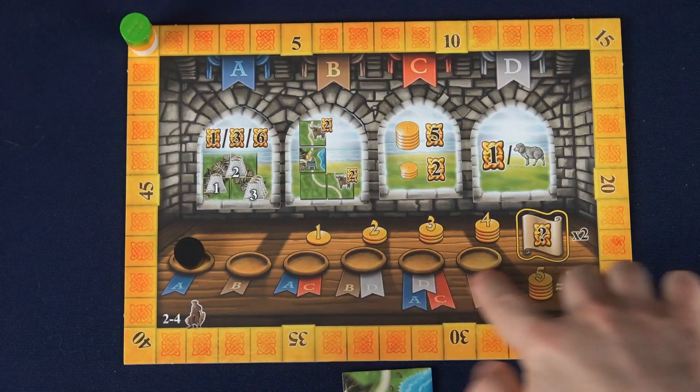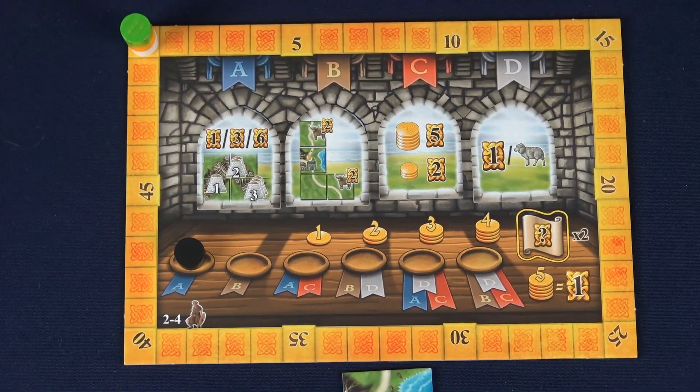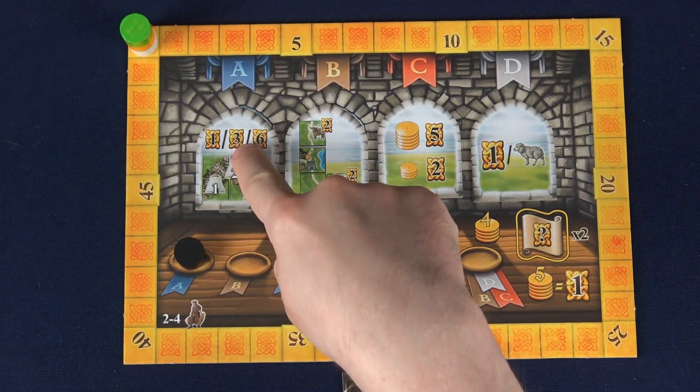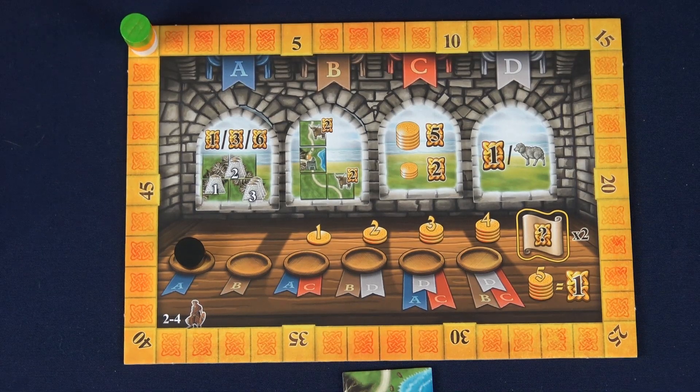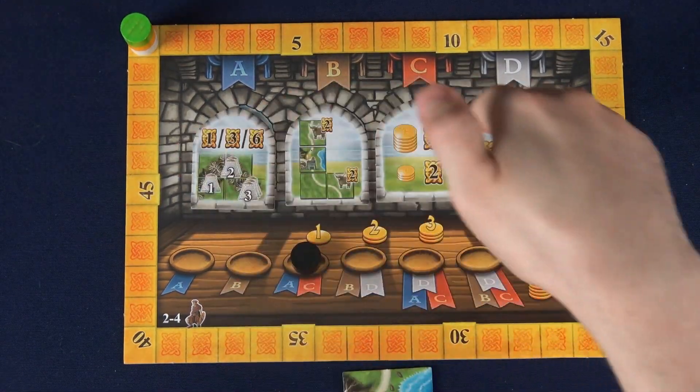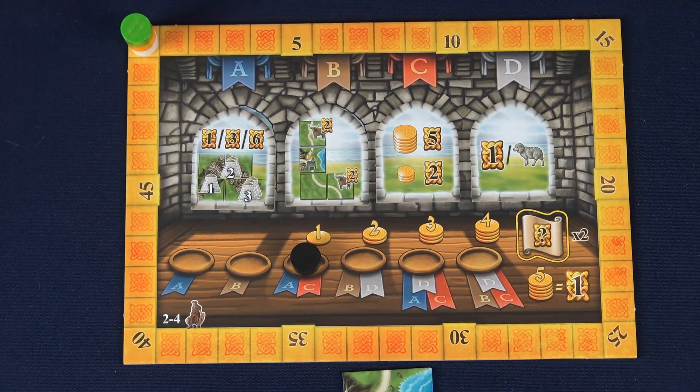Isle of Skye is played over five or six rounds depending on the number of players, and at the end of each round one of these scoring tiles is going to give points to players who meet the objectives on it. So for example in round one just tile A is going to get points, in round three tiles A and tile C will get points. These tiles change throughout every game so there's a lot of variability in that regard.